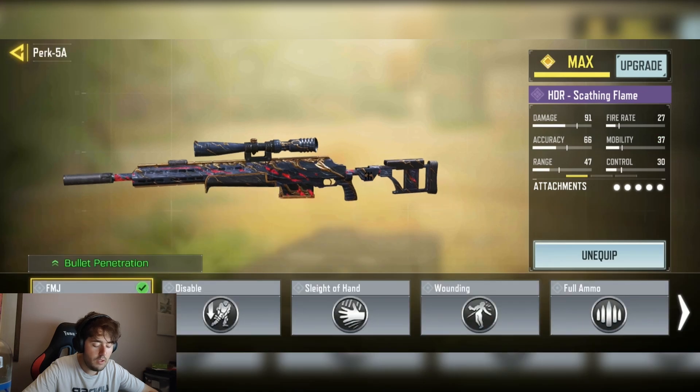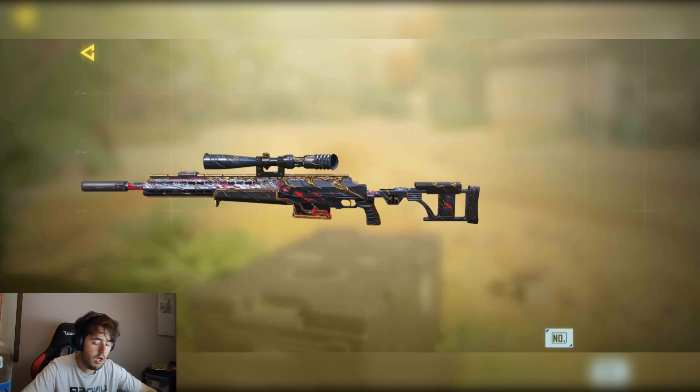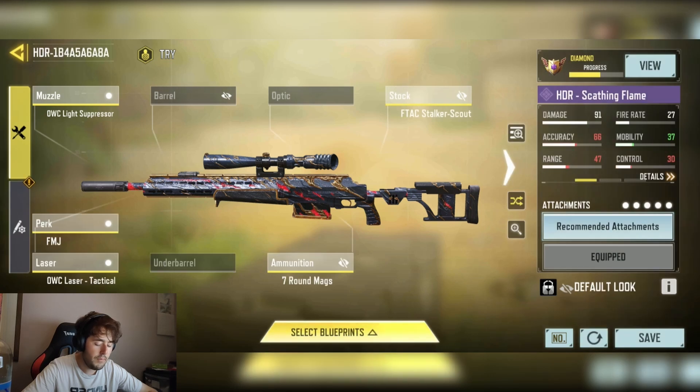We have the FM Draper for the increase of the bullet penetration, so you can hit those wallbangs if you need to. Also, it's the best one to use as it has really limited mobility attachments.